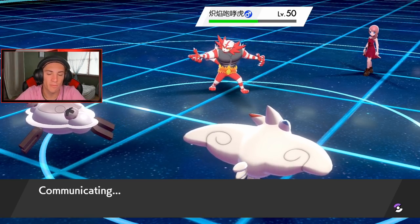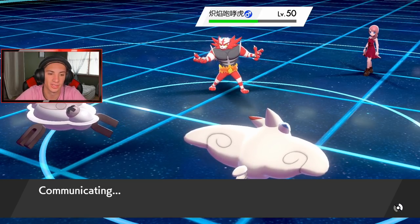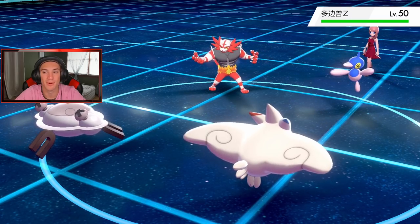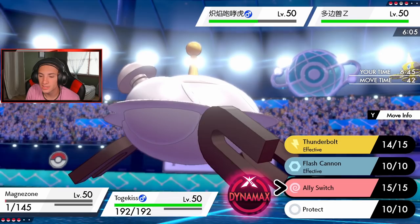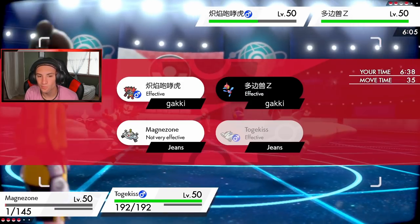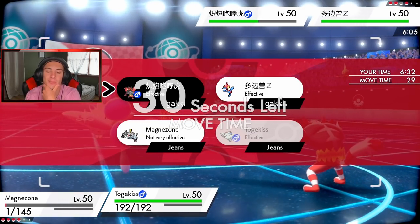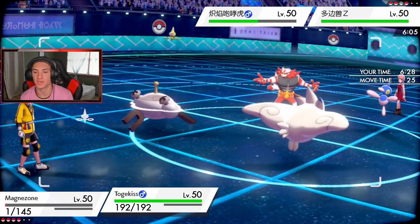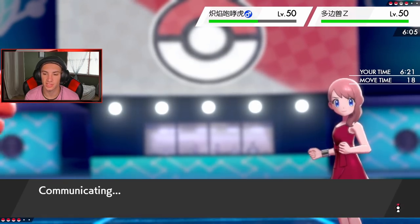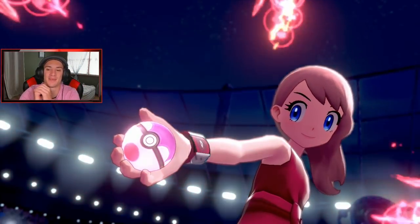We were able to get Talonflame out of the way, so we don't have to worry about a big Brave Bird or Flare Blitz coming in. Now he's got Tailwind advantage. His next Pokemon — Togekiss — he has the type advantage and we are in some deep trouble, baby! It's going to go for Protect. I'm trying to waste out his Tailwind. He's gonna Dynamax Porygon-Z — that's obvious.